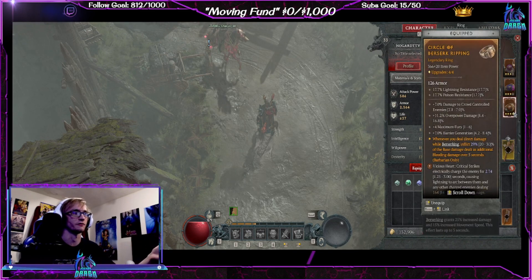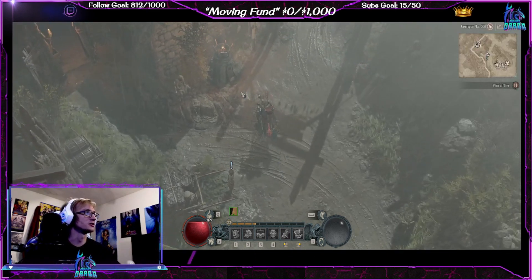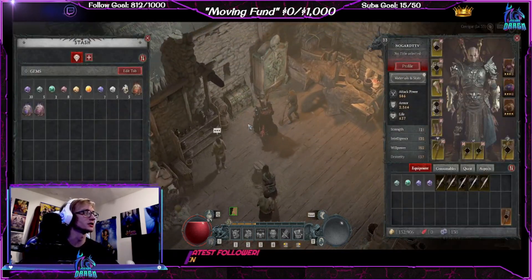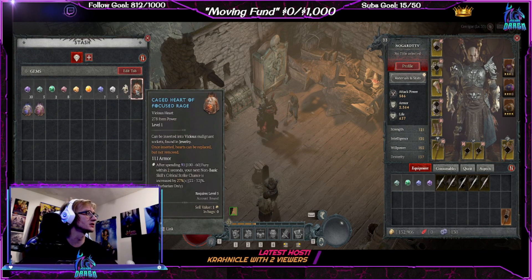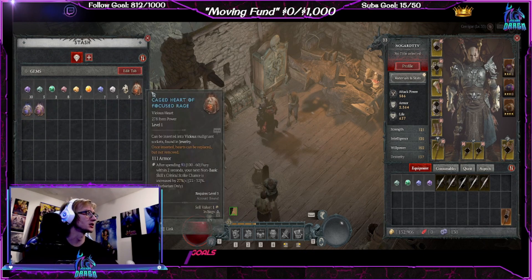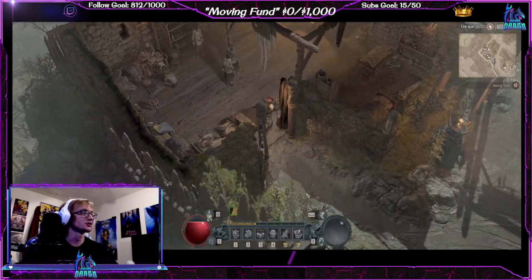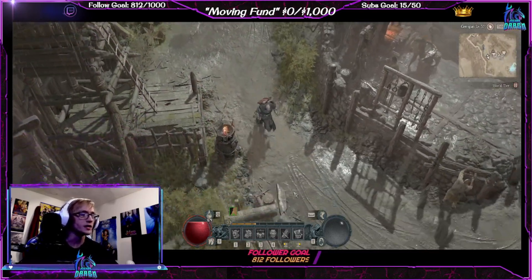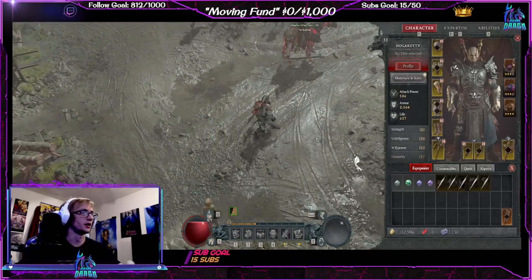I decided to put in some Malignant Hearts because I'm not going to remove them. The others I've kept stocked in storage. I recommend doing that — don't worry about using them until you've gotten really good gear, probably past level 50. The three types you're looking for are Devious Heart, Vicious Heart, and Brutal Heart — orange/red, blue, and purple. There's also a Wrathful Heart, another type I haven't unlocked yet that I'll get into later.